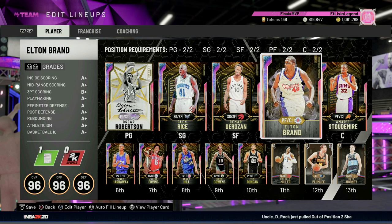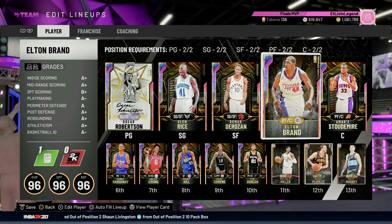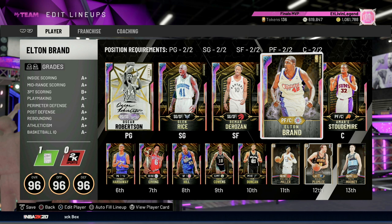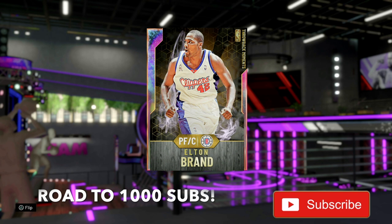Yo, what's good fellas? It's your boy EJT. We back. We got another one for you today — Throwback Moments: Elton Brand. This card has been thrown up underneath the bus right here. Already at 49,000 MT. It ain't looking too good, but we gotta go ahead and pick him up. Let's see if he's worth it — underpriced or overpriced. You know how we do. If you're new to the channel, hit that subscribe button, hit that like button.